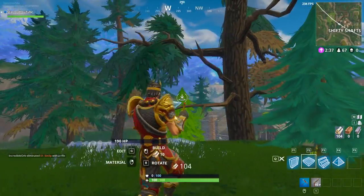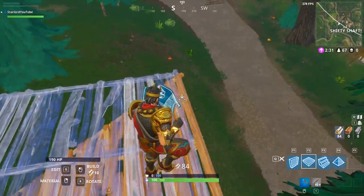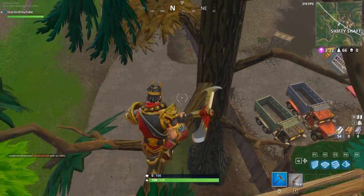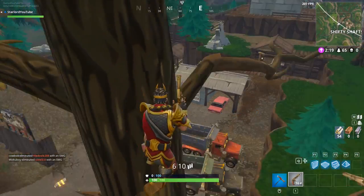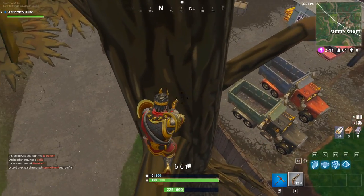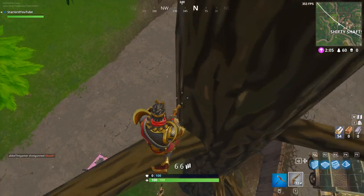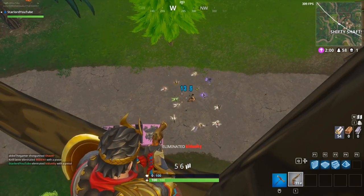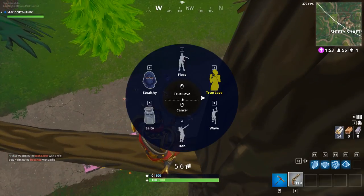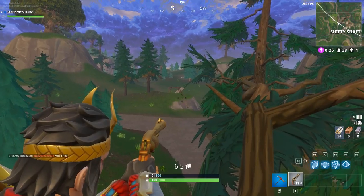In this next clip I decided to do it in a different tree right near Shifty Shafts, very close to where we loot all our bait. This tree is not too bad — unfortunately the guy does see me building up here, but he is absolutely clueless that you can get inside a tree and stay on the branch. So I destroyed my ramp and waited for him to get a little closer. He had no idea where I was — he thought I was somewhere behind the tree — and this makes for an awesome clip of me just one-shotting him straight to the body, taking out all his shield and killing him.